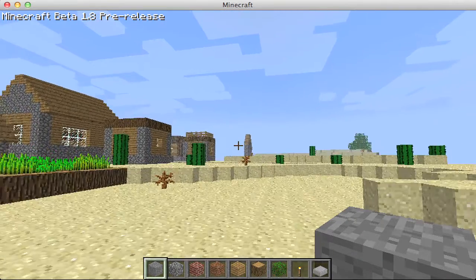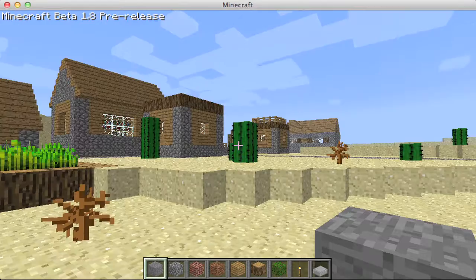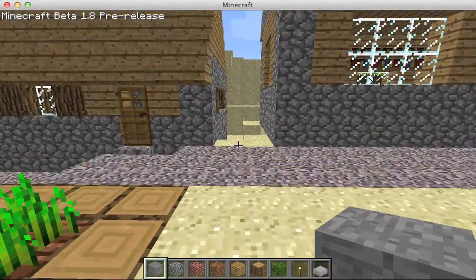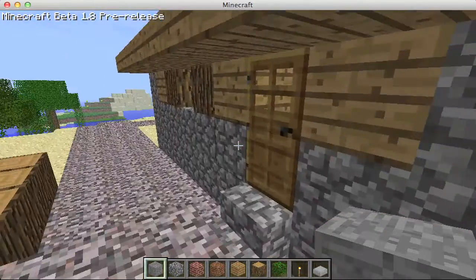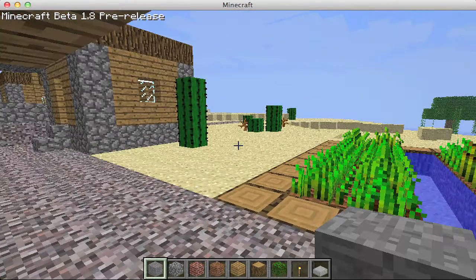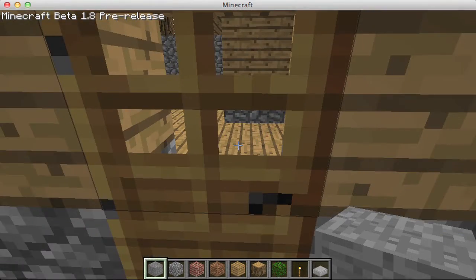I thought that you could switch between creative and survival, and if you know the way, please tell me down in the comments. It's kind of cool — there's a swamp going on over here, and we're in the middle of the desert here, and then there are some wooded areas.